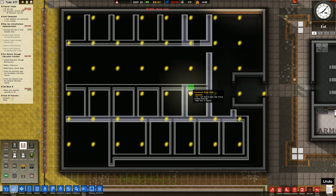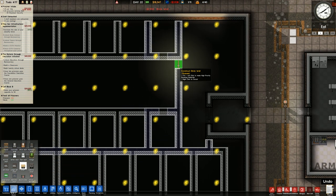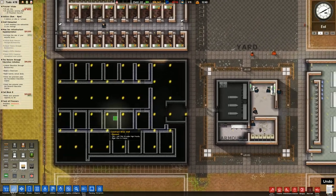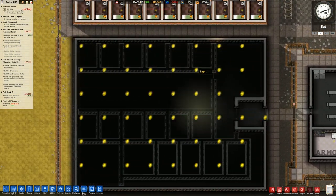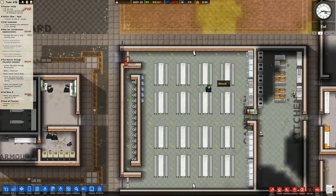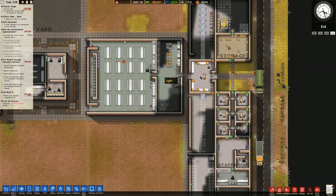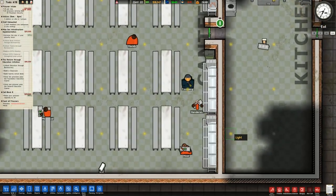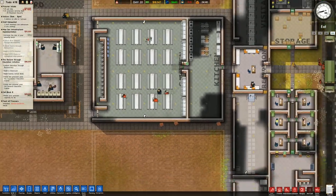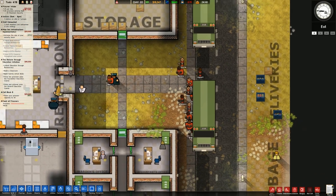I went ahead and redesigned this thing so it's a little bit different to what we had previously, but I like the design a bit better. This is going to be our protective custody cells top and bottom, with a common room designation in the centre and the canteen over there. We've got our intake and I'm just hoping nothing dodgy happens — I don't expect anything to happen to the snitch at this stage, but with all these prisoners turning up now, that could probably change.